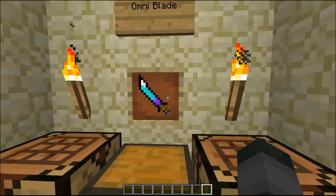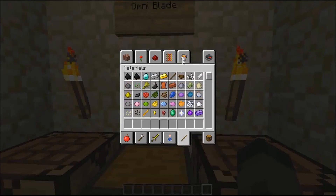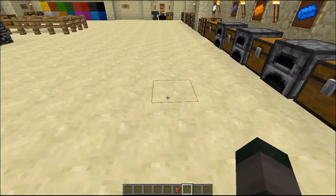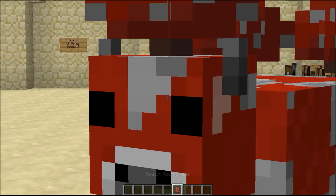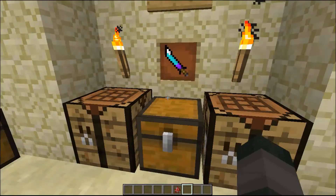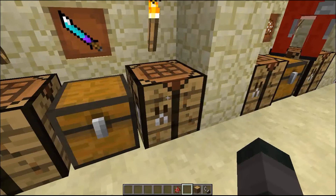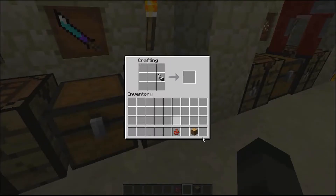And this is the Omniblade. Let me spawn in a mooshroom right here. This is the Omniblade - it's crafted just like this: an annotation sword, a diamond sword, an iron sword, four pieces of fire, and two pieces of ice. You'll get the fire from flint and steel and any kind of wooden logs, crafted just like this.